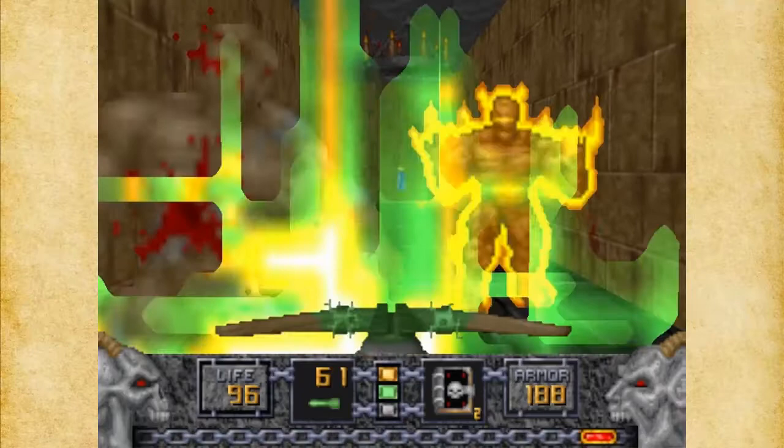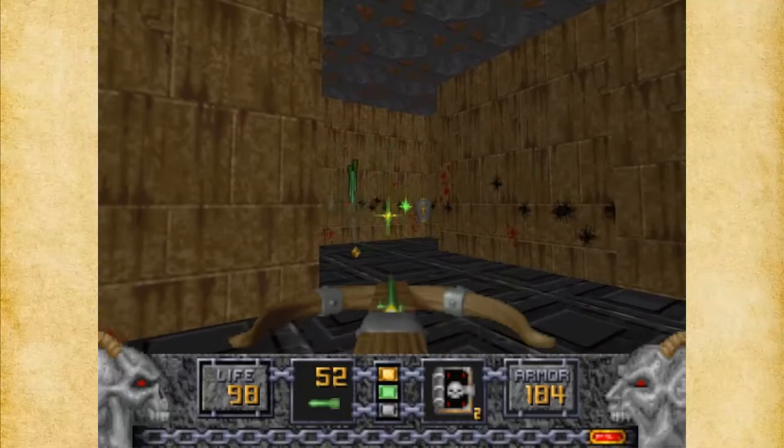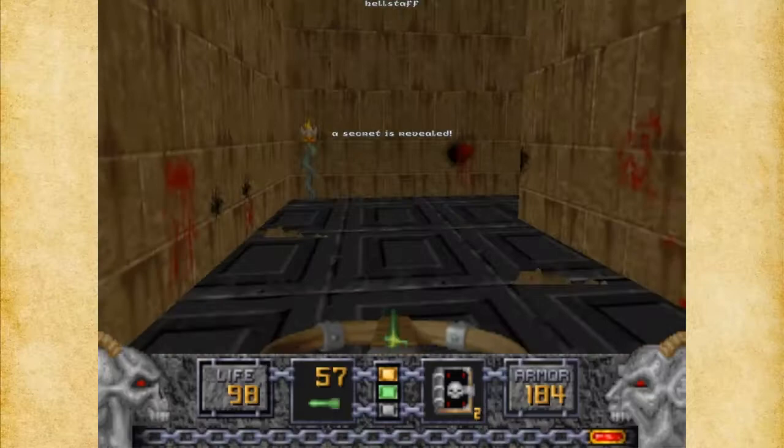I don't know if I mentioned this earlier, but Fire Golems — I don't know of a way to really tell the difference between Fire Golems and Regular Golems until they actually attack you. So here's one secret — we got the Hell Staff here, which is nice. The Hell Staff is good.